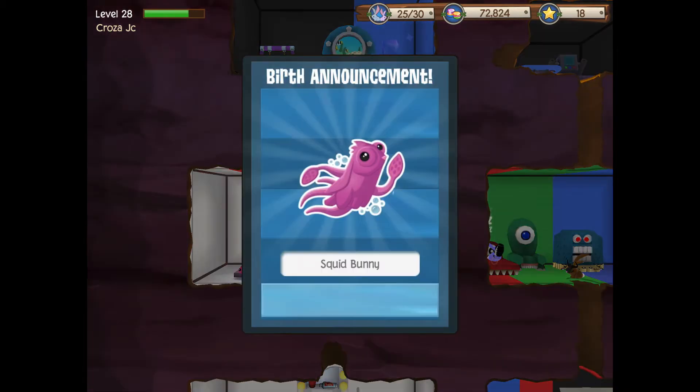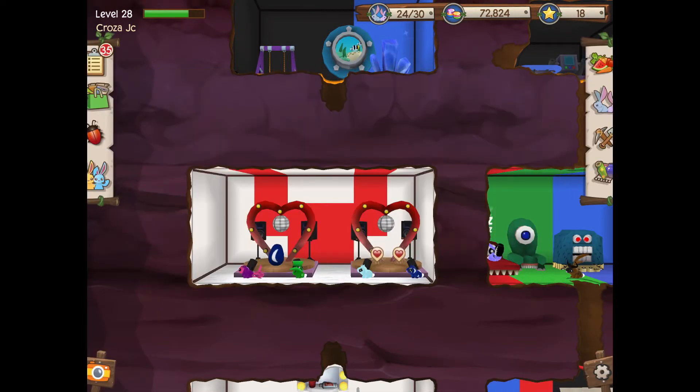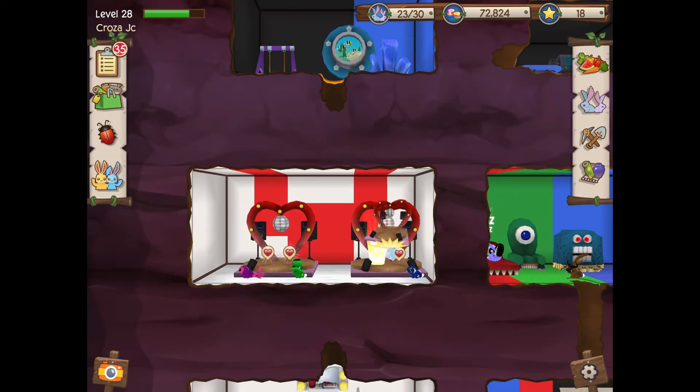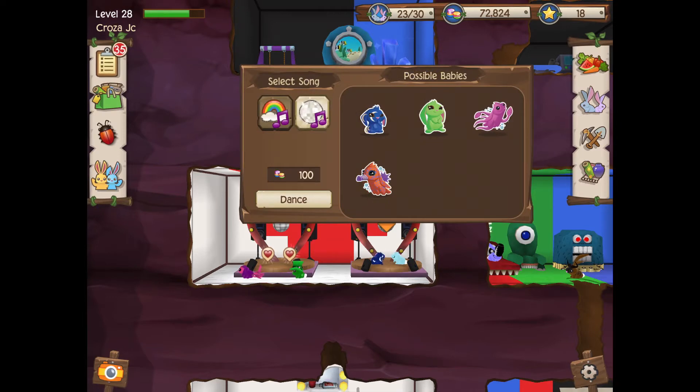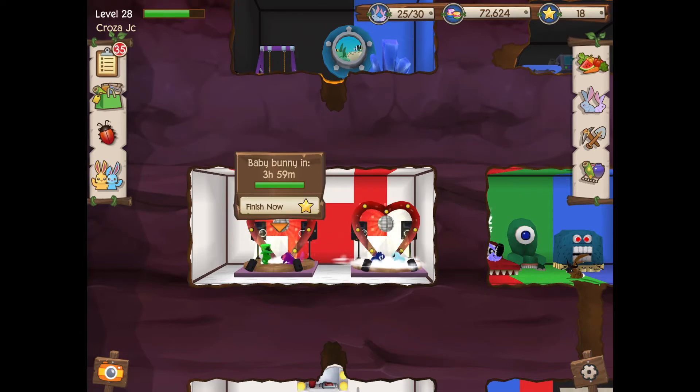My predictions were right — we got a squid bunny. And I knew I got a moon bunny too; moon bunnies always take 10 hours. Tried these backwards — still no angler. Another combination you can try is a seafoam with any sort of bunny — it's very rare but there is a small chance.